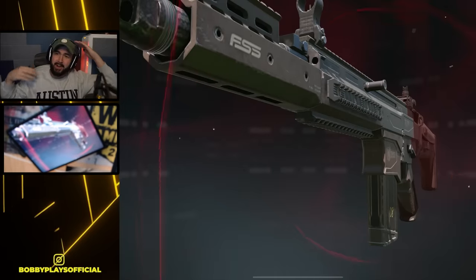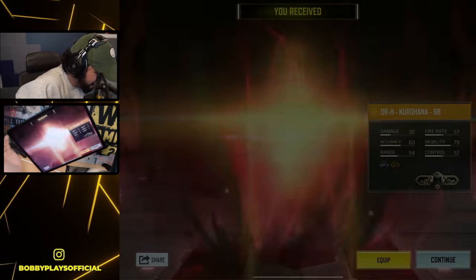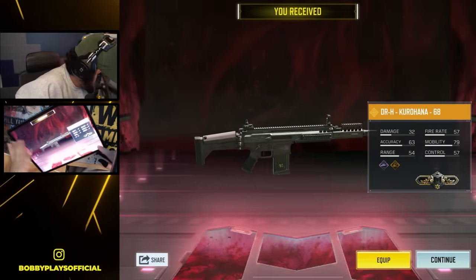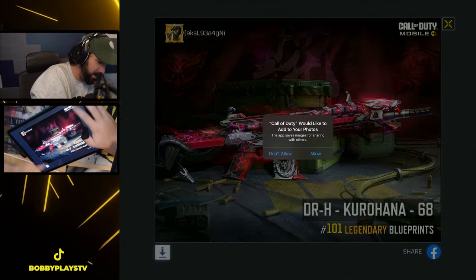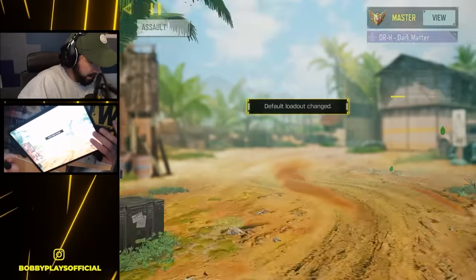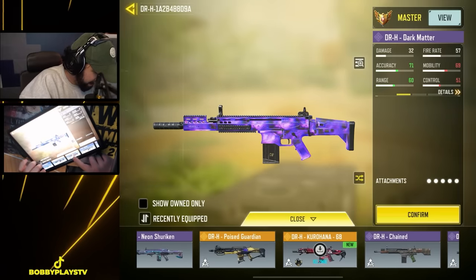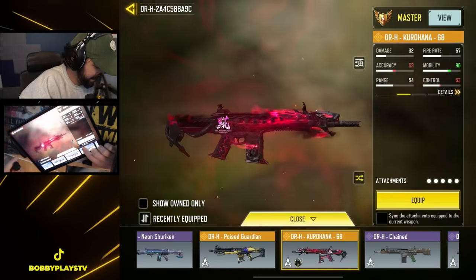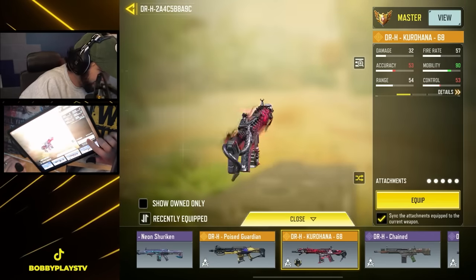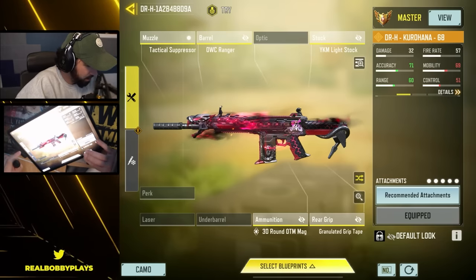I don't have it downloaded. I'm so sad — why would it not automatically download? What's the share card? You know what, we'll go ahead and save the share card. Oh my god, I'm so sad. It's okay, you guys are here for the actual weapon itself. DRH Kurahana 68 — that would be the one thing I don't have downloaded. We're going to go ahead and directly copy over the attachments.